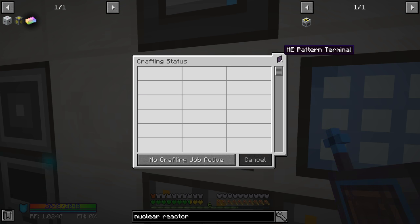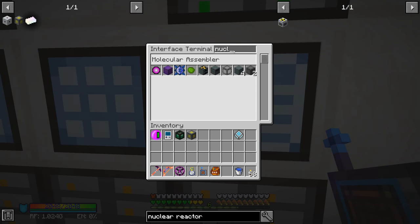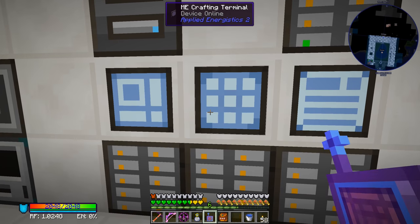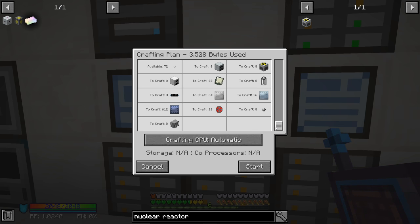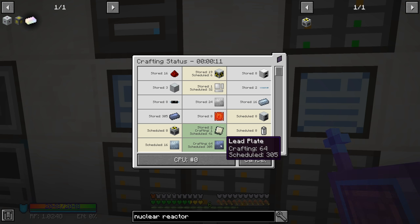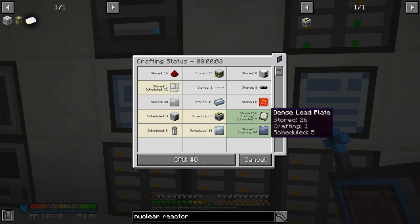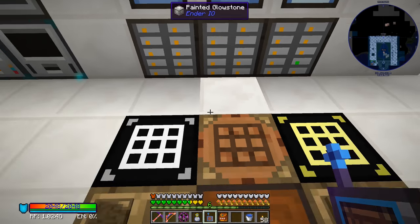That should craft up pretty quickly. I ended up pre-crafting a whole bunch of this stuff earlier — all the induction providers and ultimate things took a little bit of time. Now if I search for 'nuclear reactor' — there it is. We wanted eight of those. Looks like everything is good to go, we should be able to craft all these up no problem. Lots of lead being used — looks like we're doing over 400 lead going into all these dense plates. And there it is — awesome! There are our nuclear reactors.